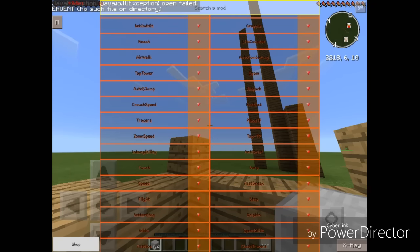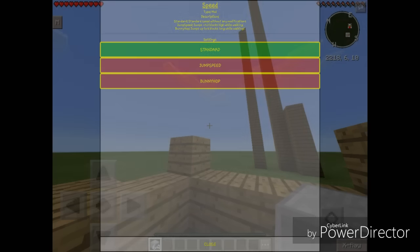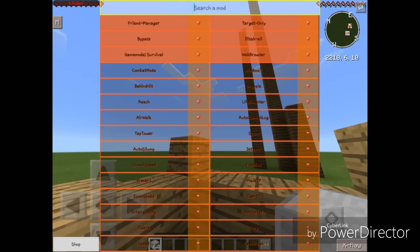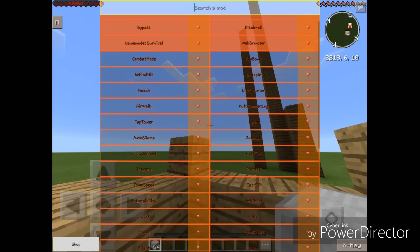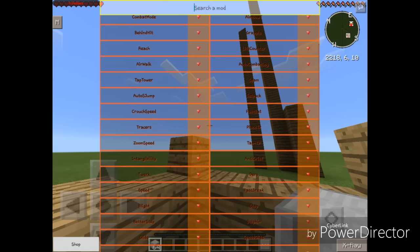Next up on the list we got Speed. We have Standard Speed, Jump Speed, and Bunny Hop. Standard Speed gives you speed without any modification. Jump Speed jumps 0.2 blocks high while walking. Bunny Hop jumps up to 6 blocks long while walking. I did a mod review on this in the DragOP mod so I'm not going to go over it again.